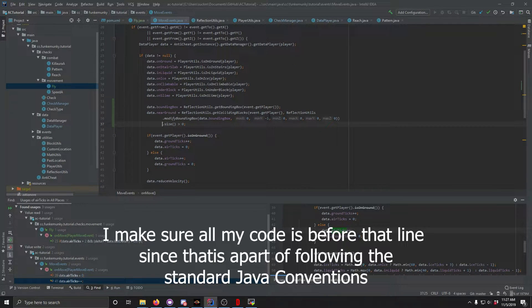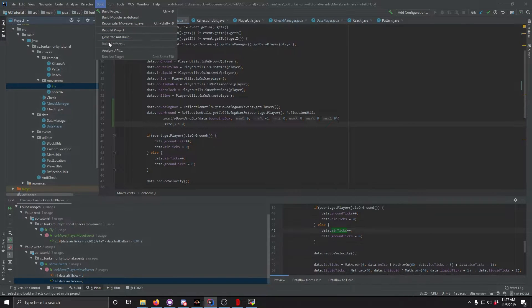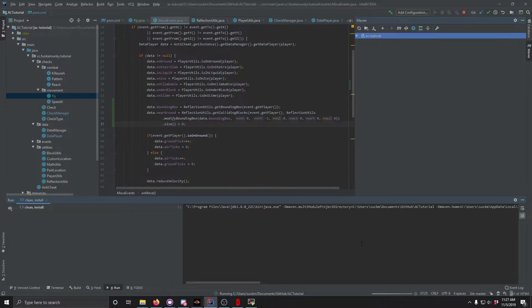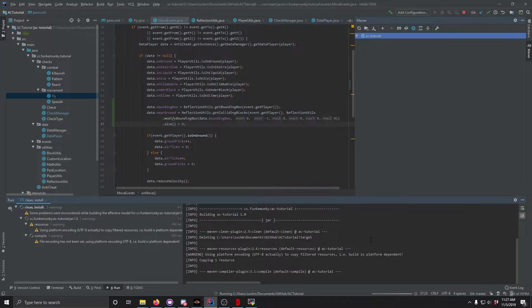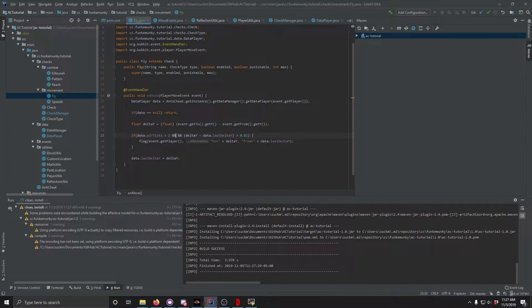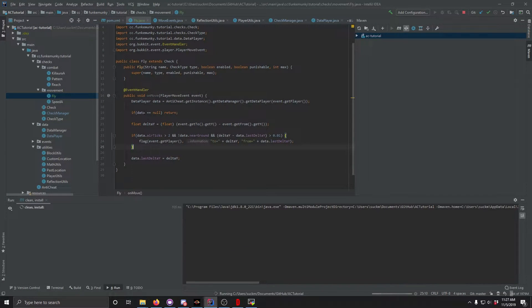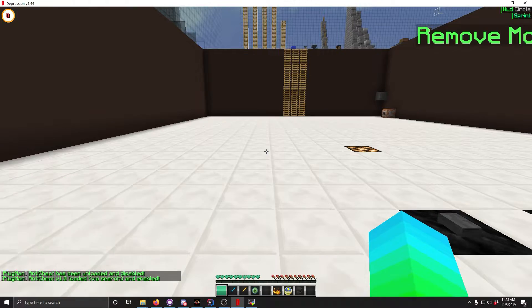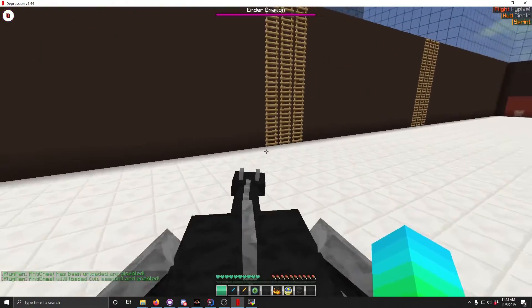Now that we have that, we're going to install and go back on the test server. Now that we're back, we check data.nearGround — and this should no longer false-flag. There we go, no longer having problems with it.